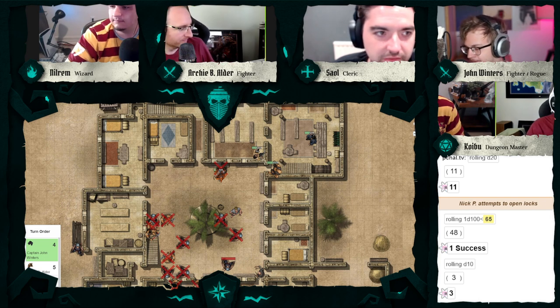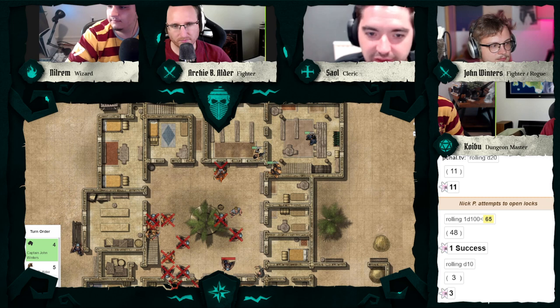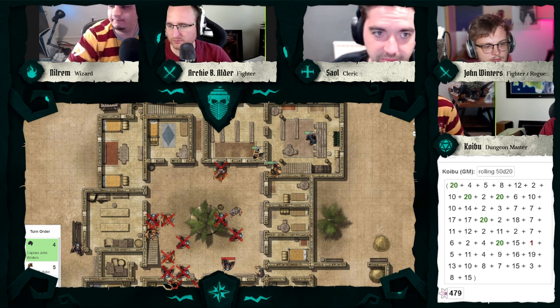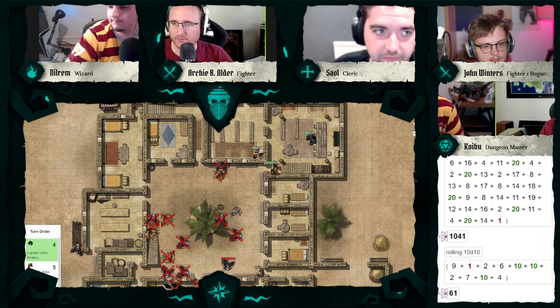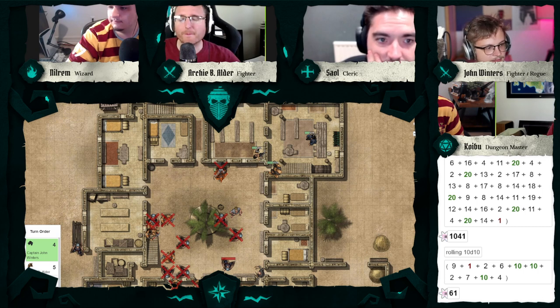We do a once-over of the place, grabbing anything from the sleeping quarters. You find 479 silver and 1,041 copper — putting it on the party sheet. How much silver? 479. And 61 gold with a really good gold roll — the first actual gold you've come across.